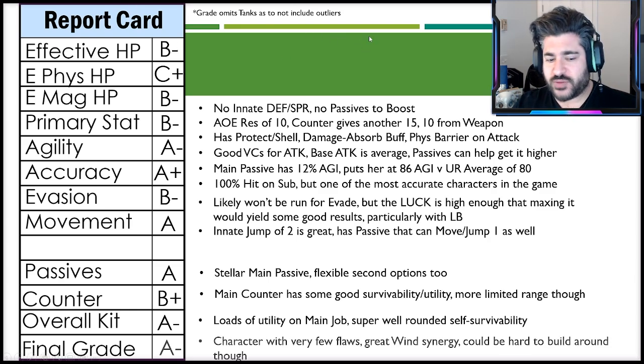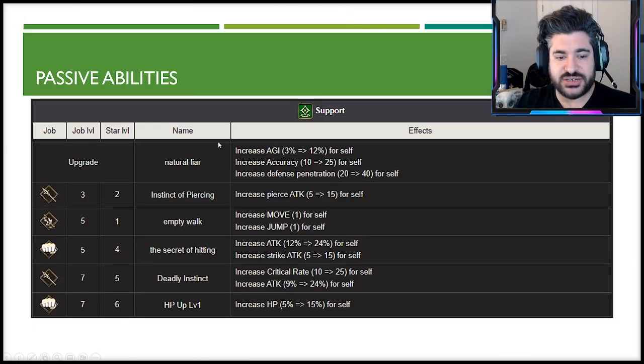For a final grade of A minus — a character with very few flaws and great wind synergy overall. This raises the age-old wind question: it's so good, who do you actually take out to put her in? Obviously Resalve and Flagbearer Glaciela are core, and then there's a hard decision between Joom, Sadali, Ayaka, or Ed Elric. A new wind unit is also coming out in a couple of weeks, which drastically changes what you'd be doing.